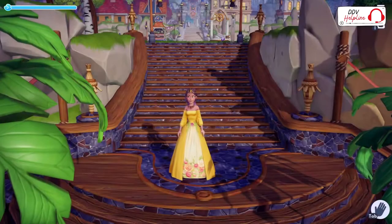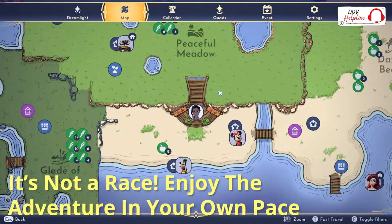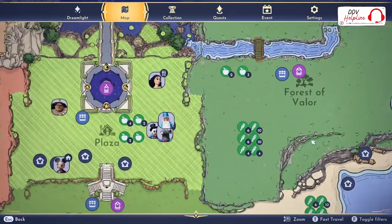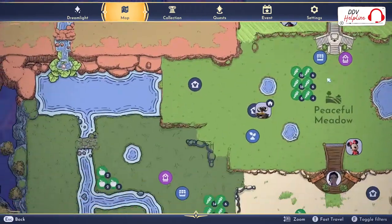You can play this game at your own pace. You can unlock areas and realms in the order you want to, and with that you unlock characters in your own unique order, and you get quests in different orders than other people who play.